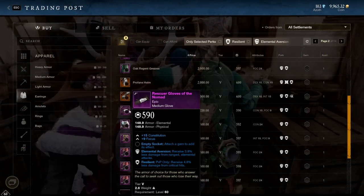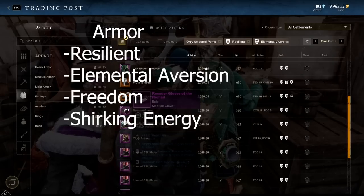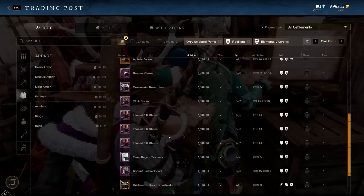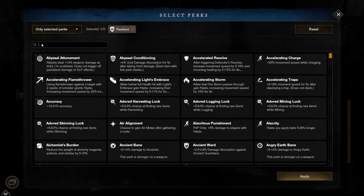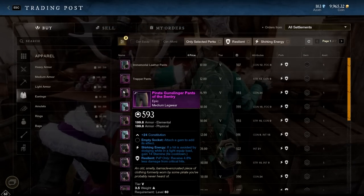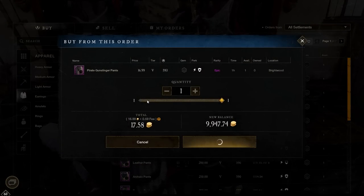Now all that's left is the armor pieces. The perks I want are Resilient and Elemental Aversion, or Freedom. I would also like to get Shirking Energy on the legs if I can find a piece with it. Since I'm going to play a light armor build, I can choose either light or medium armor pieces. I'm starting with the legs, because whether I go light or medium will impact what other pieces I can pick. Right away, I managed to find a cheap pair of Shirking Energy and Resilient legs in medium.